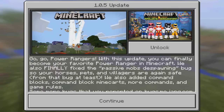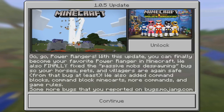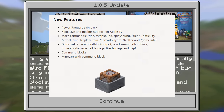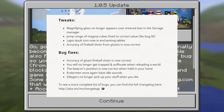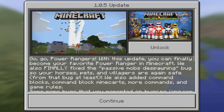If you guys enjoyed today's video go ahead and drop a like. In this update we got the command block, some new commands, and a new skin pack — the Power Rangers — which is pretty cool. You can go ahead and buy it if you want, it's optional. And of course there are some bug fixes as well.